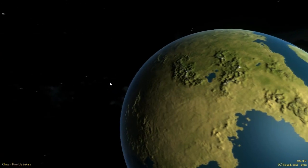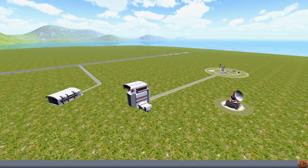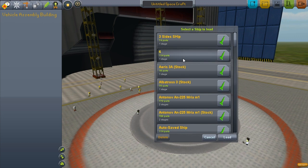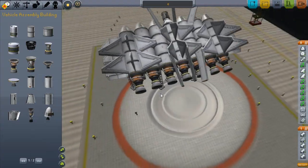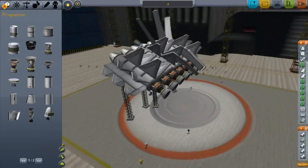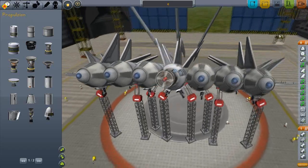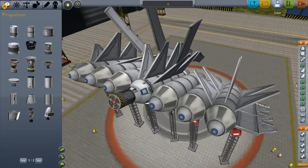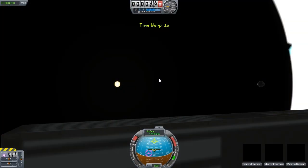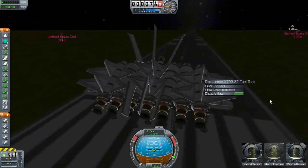Hey guys, welcome back to part six of my designs. It's a pretty awesome one — not too fast, a bit uncontrollable, but I'm finding new and new images of designs. I try to get speed, thrust, and stuff like that while also keeping a nice design. I like to make it awesome. It fires, that's the main thing. It runs on the big rockets and two big fuel tanks. Okay, let's begin.